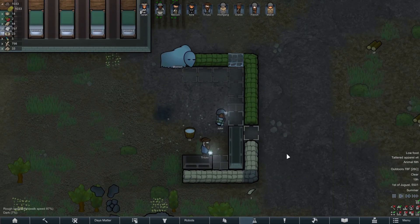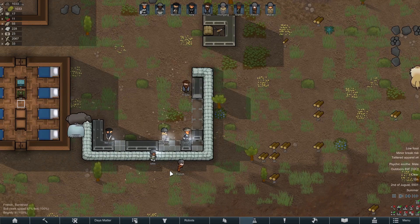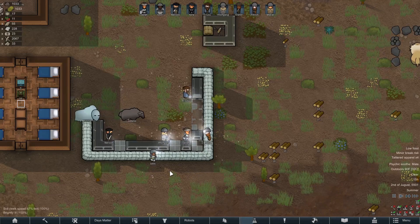Around about day 80, I realized we should focus on homeland security and start working on a lot of defenses to make sure we would be safe. We built several gun turrets and also several areas where we could hide behind embrasures and shoot from.